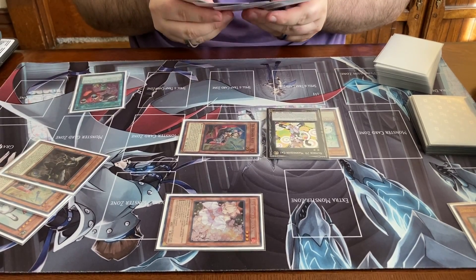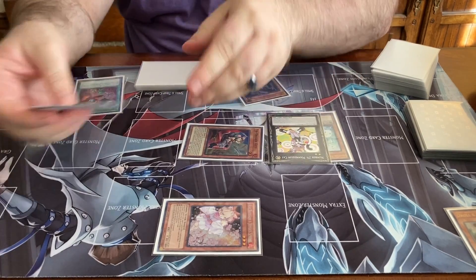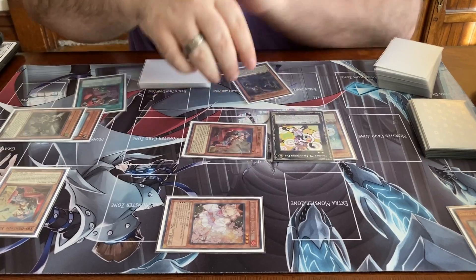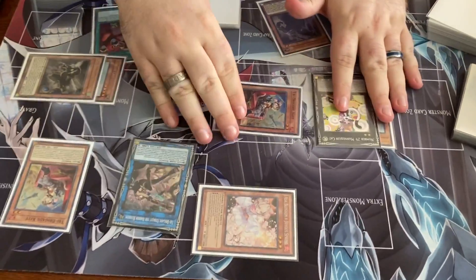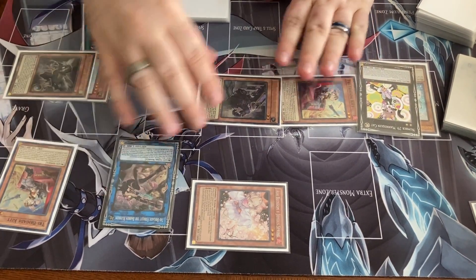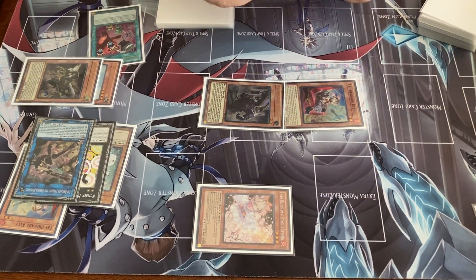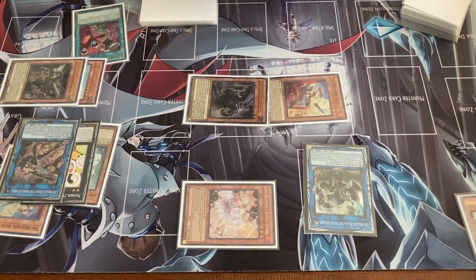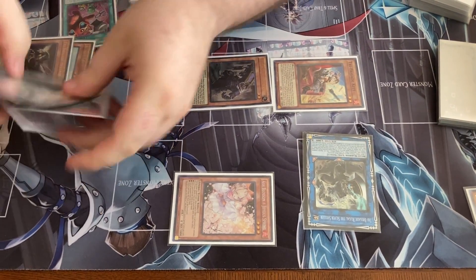And then off of the Nerval, you'll add Karis. And then now you can use Kit's effect to banish two — doesn't really matter, I'd probably keep the Kit in the grave. So you're going to banish two, summon out your Fergits. And then you use the effect to summon the Karis. So from here, you can link off with these to make a Rugal. And then you draw one, put one back. And then you use this effect to banish for Shraig.